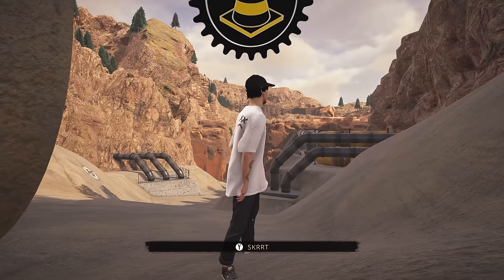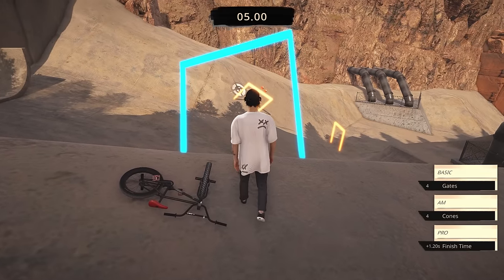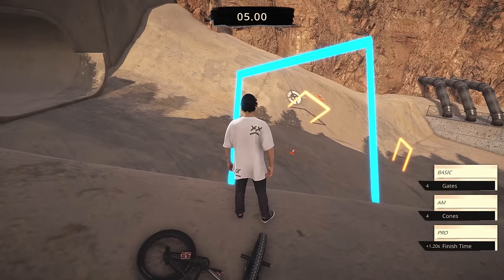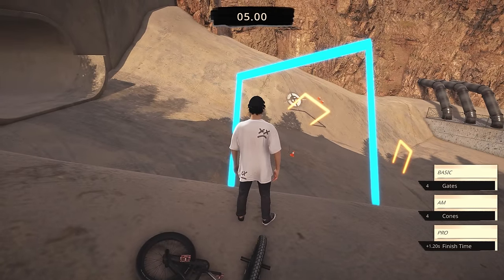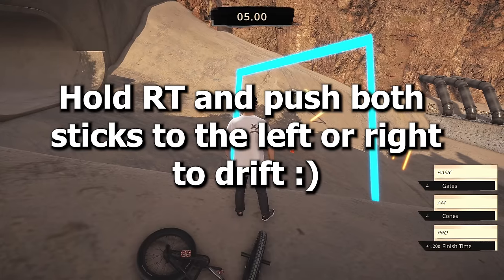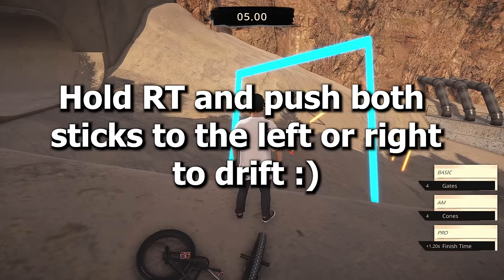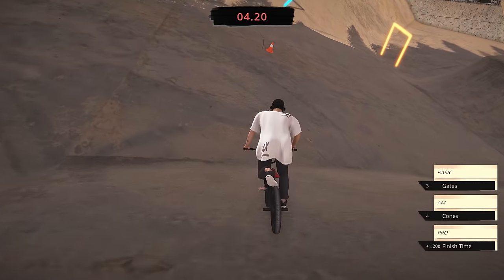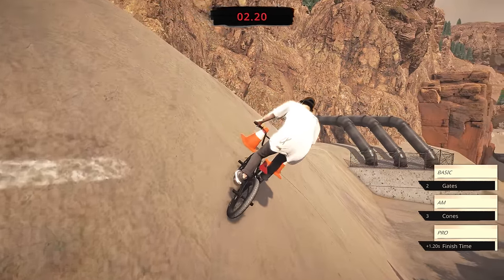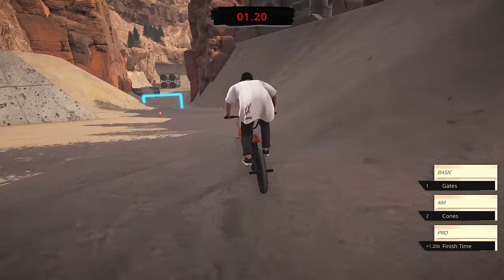This is the first drift challenge we've got in the game, so we're gonna go ahead and hit this one right here. The main objective is we have to drift or skid into these cones. Hitting these cones with our back wheel will give us more time, which will hopefully allow us to finish this race. I'm gonna go a little bit slower here because I'm really bad at drifting. When I skid into these cones we get a little bit of extra time.